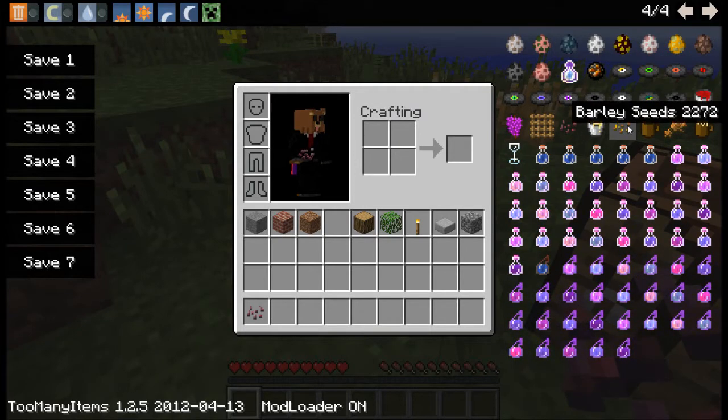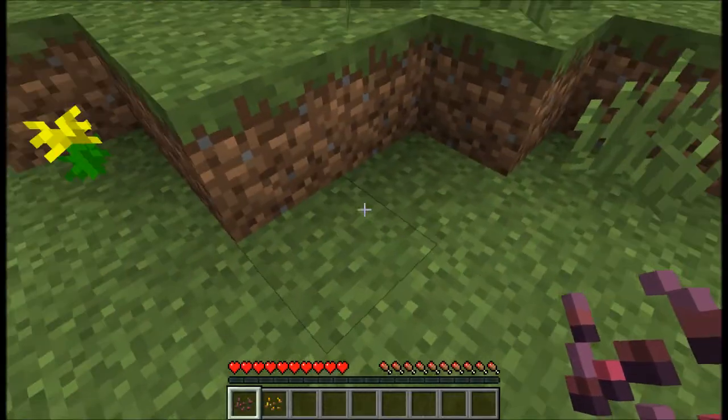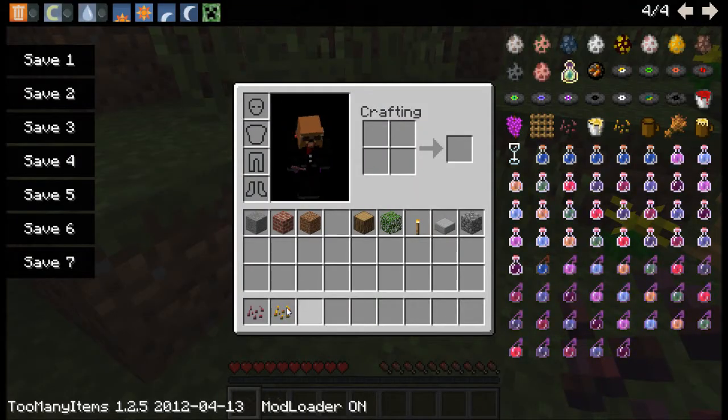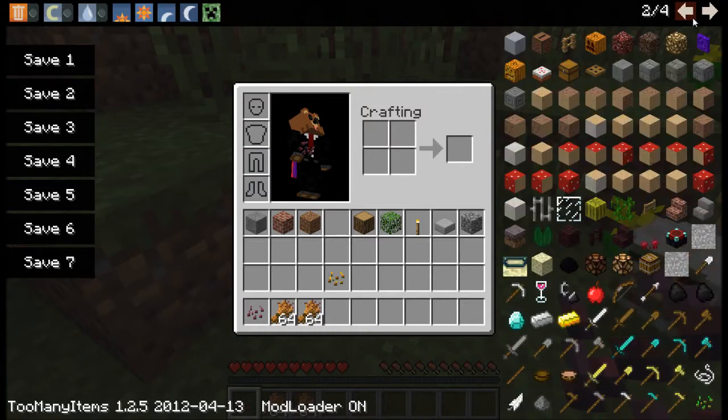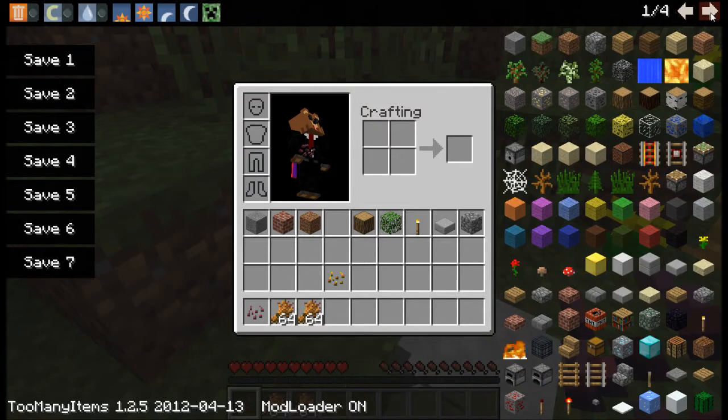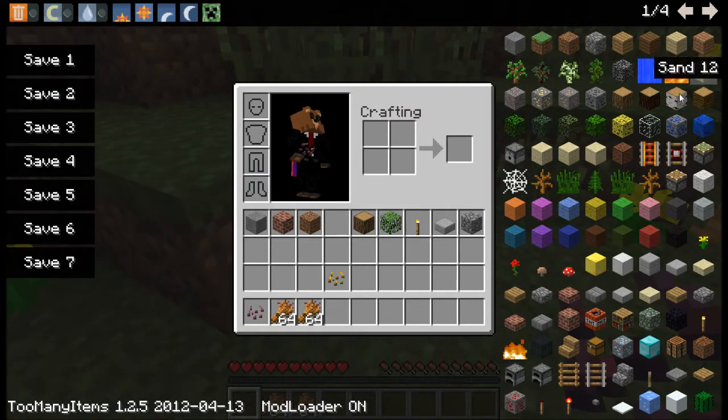So we've got grape seeds and barley seeds. Say, for instance, we've just planted them. So we've got some barley. Now we need to make a beer barrel — well, a wine barrel will work too.